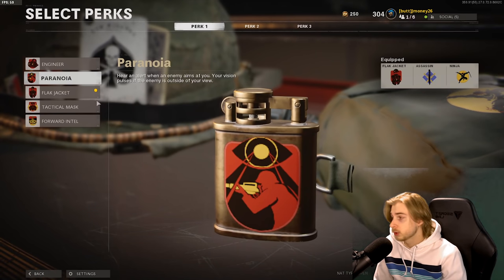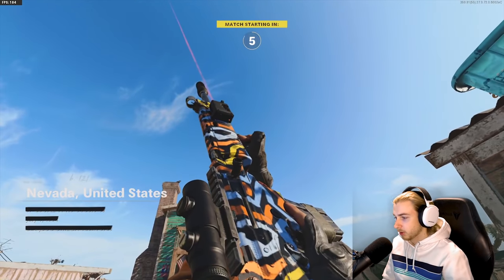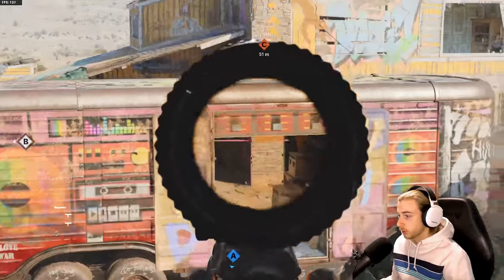We're gonna change our perks — throwing on Tac Mask, Scavenger, and Ninja's fine. This camo looks fucking awesome, I love this camo. And since we're using a zombies camo, I should mention there's gonna be a new zombies map coming out this Thursday.